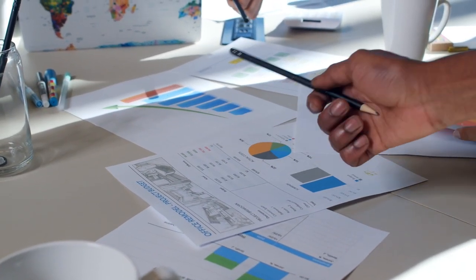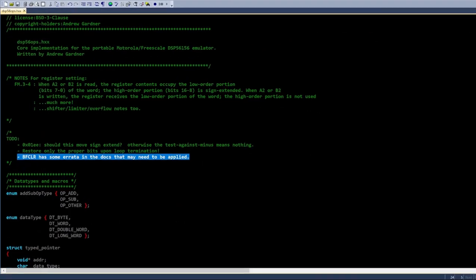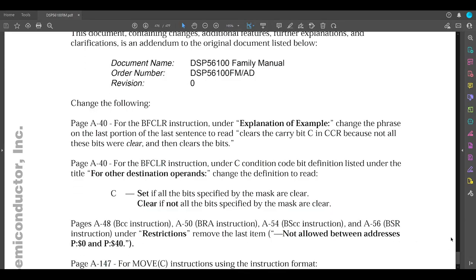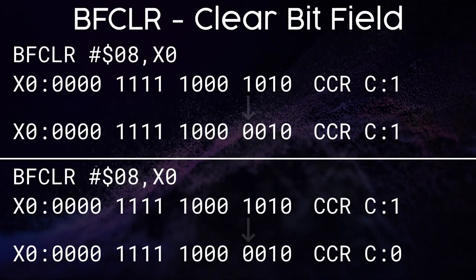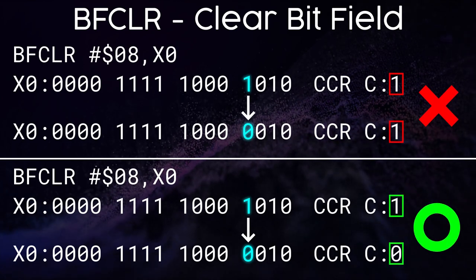Fortunately, the first critical fix was already documented — it just took me a day to notice it. There was a note at the top of the DSP core in MAME mentioning that the programmer's manual had errata for one of the bitfield-related instructions. Essentially, the description of this instruction in the manual was wrong, and the correction was documented way down at the bottom. This specific errata pertained to how and when a certain status flag is set based on the instruction's result, and the geometry code makes frequent use of that functionality.